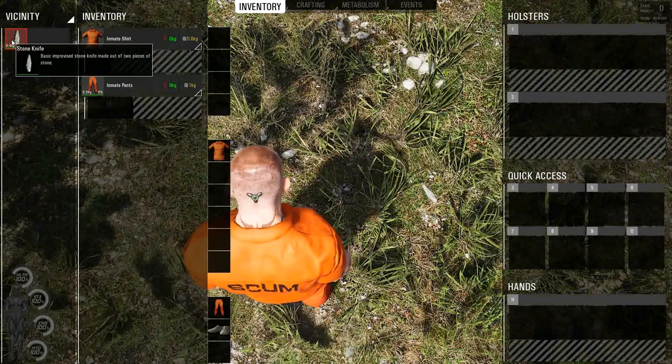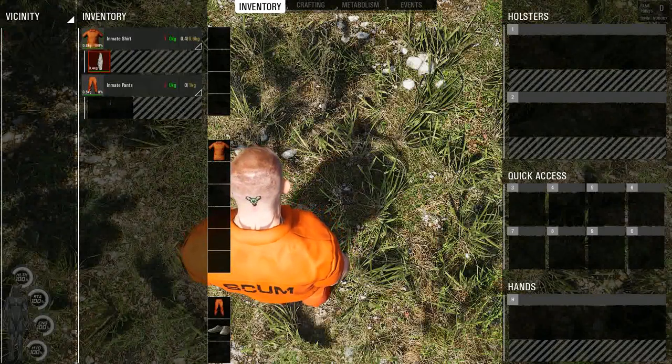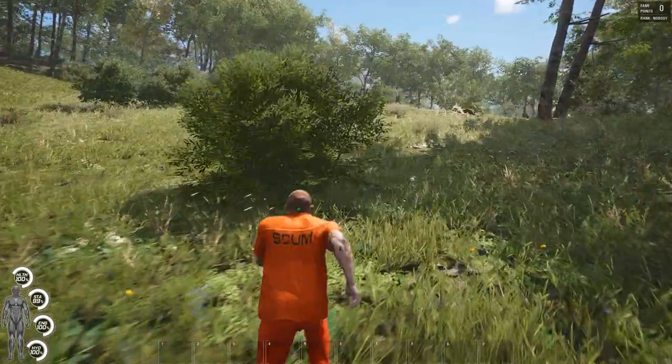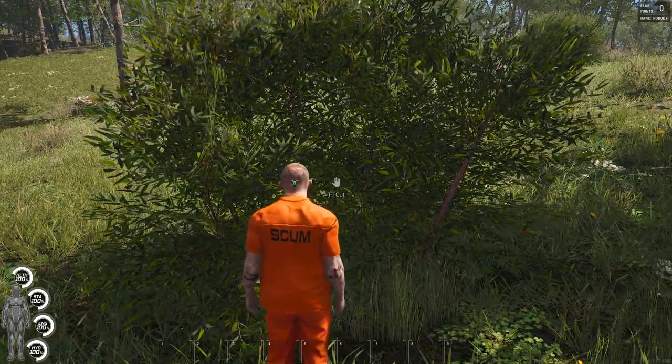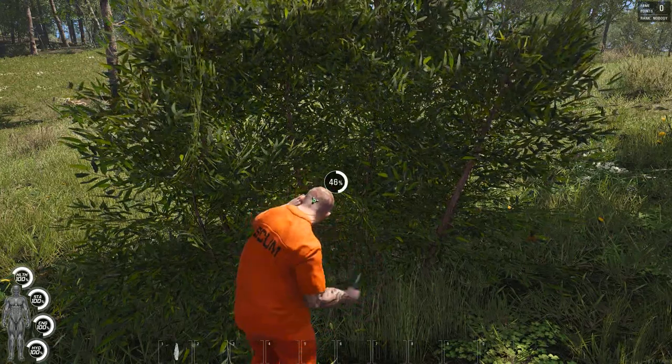One thing I don't like about this game is when you craft something it doesn't go in your inventory — it goes on the ground. Make sure you pick it up or you're going to be crafting stuff and then finding it later. Now that we've got the stone knife, we can cut down some bushes because we need the sticks.